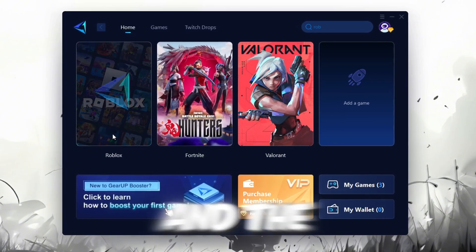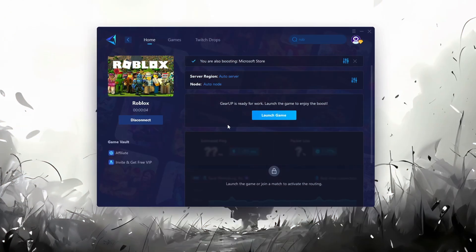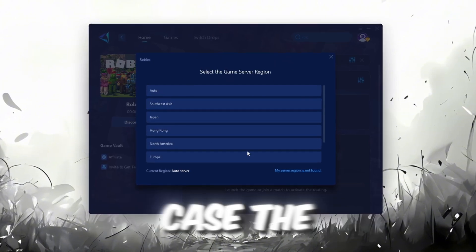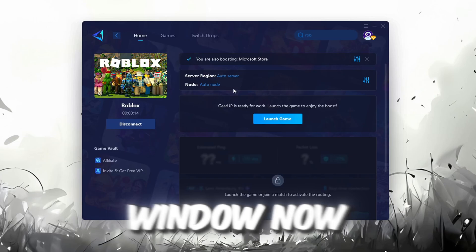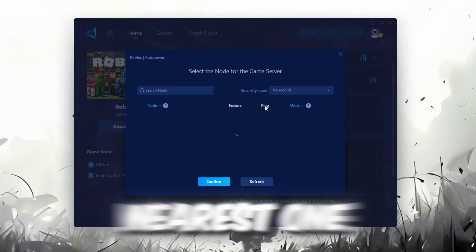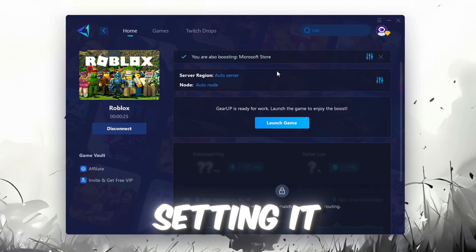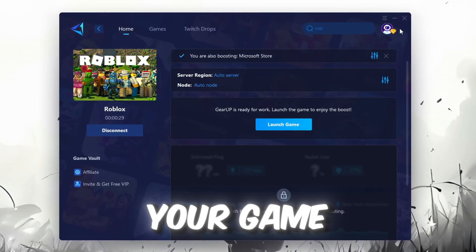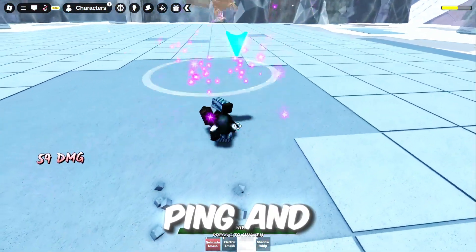Next, you'll need to choose your server region — select the nearest server for the best connection. In my case, the Middle East server works best. After selecting the server, close the window. Now go to the end tab where you'll see a list of servers available in the Middle East. Choose the nearest one or let Gear Up automatically pick the best server for you. I recommend setting it to automatic for the best results. Finally, close the window and launch your game using Gear Up Booster. This will help you optimize Roblox or any other game for lower ping and higher FPS.